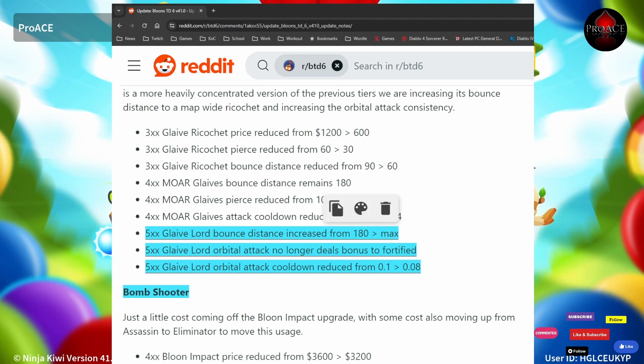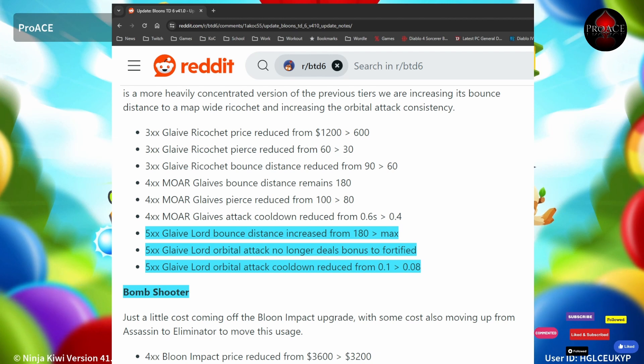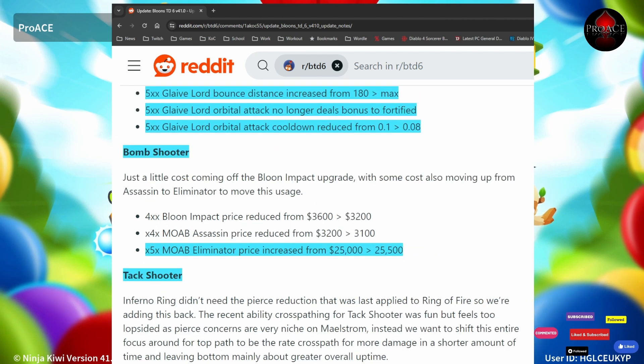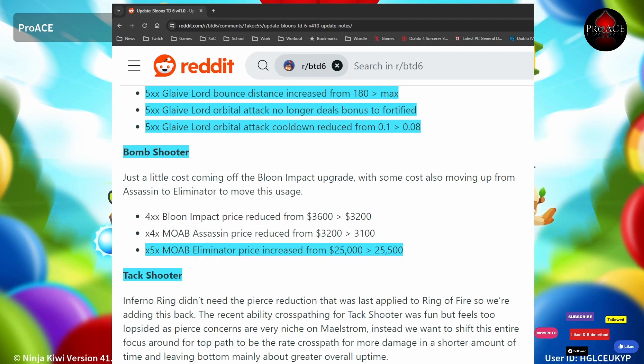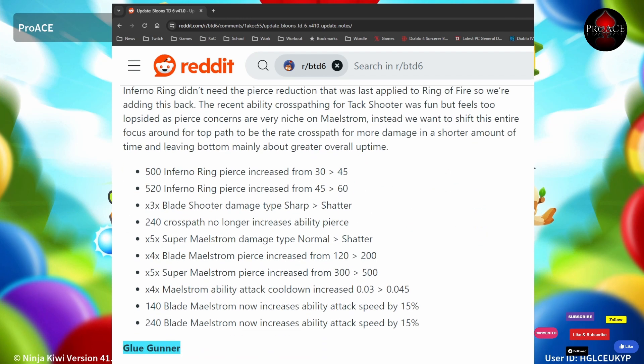The orbital range no longer deals bonus damage to Fortified, and the orbital attack cooldown is reduced from 0.1 to 0.08. The Bomb Shooter's middle path, Moab Elim, is going up 500. The Attack Shooter has a bunch of updates — top path pierce increased from 30 to 45, and if you couple it with the middle path to make it bigger, it goes from 45 to 60.